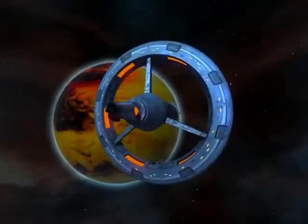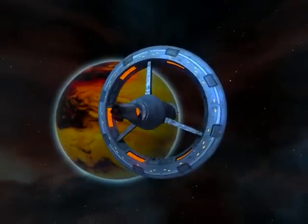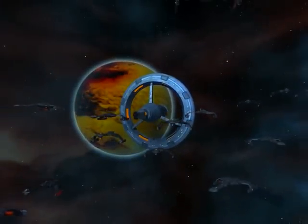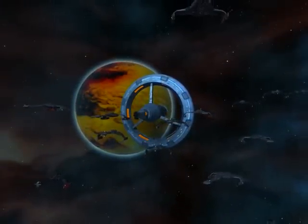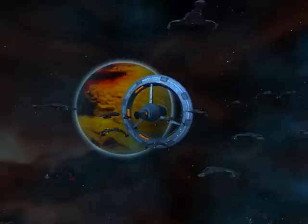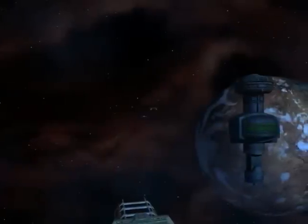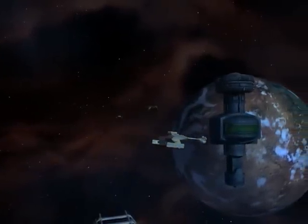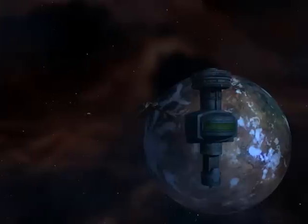Starfleet Intelligence has located a new Klingon weapons platform in the Cathra system. Unfortunately, the whole of the Klingon fleet would detect and intercept us before we could reach it and take it out. Forced to improvise, I've been given command of a small task force to attempt capture of a Klingon prototype vessel we believe is being built here in the Maka system.